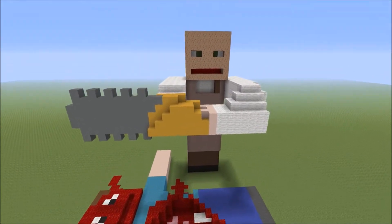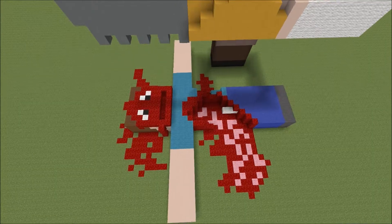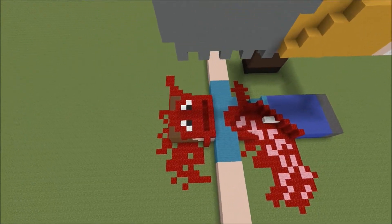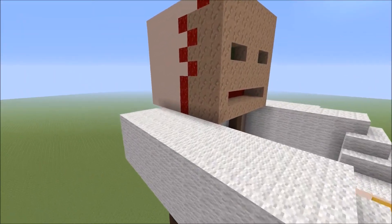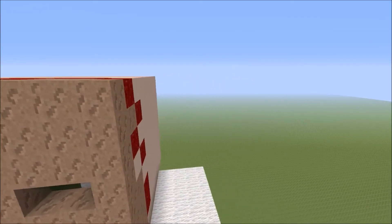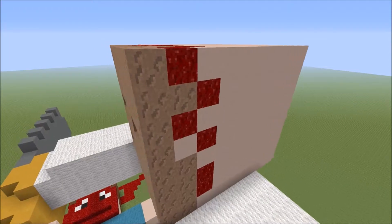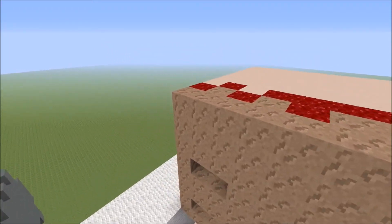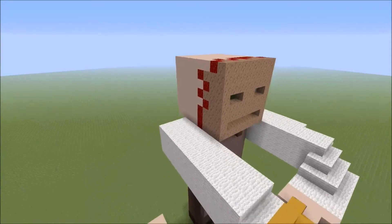We have Leatherface from Texas Chainsaw Massacre here. He ripped off Steve's face — as you can see, Steve's face is ripped completely off. He stuck Steve's face onto his face using it as a mask. Right here is Steve's face, and as you can see there is the blood there, as the face is stuck onto Leatherface.